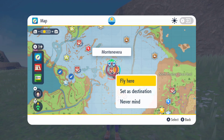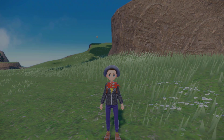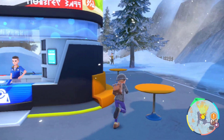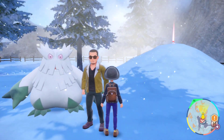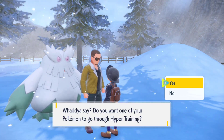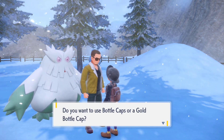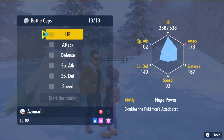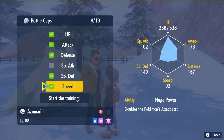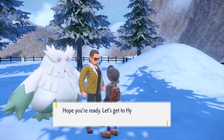Next we're moving on to hyper training your Pokémon, which is done at Montenevera. Head over to this area and you'll see a guy standing next to an Abomasnow — that is the guy who does hyper training. There's only one place in the game to do hyper training and you must come here. Make sure you have a bottle cap or a golden bottle cap. I recommend using five bottle caps on every stat except special attack, since we're not using that for this build. Talk to him, select your bottle caps, and he'll ask which stats you want to raise — select all five stats except special attack.